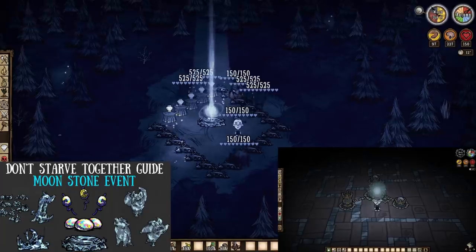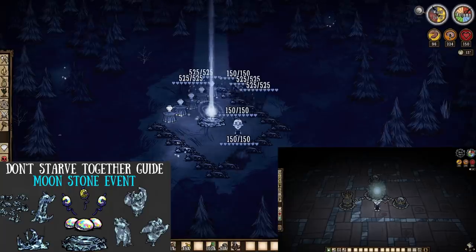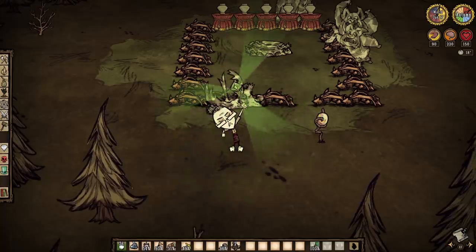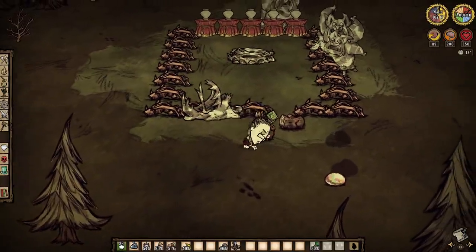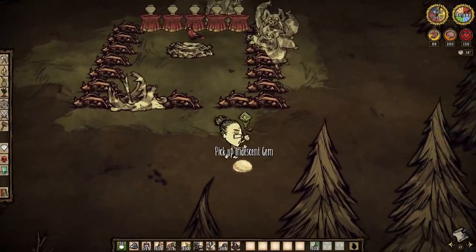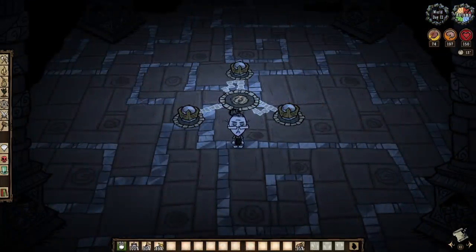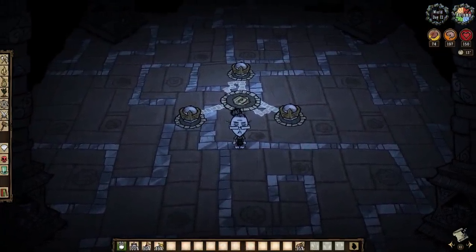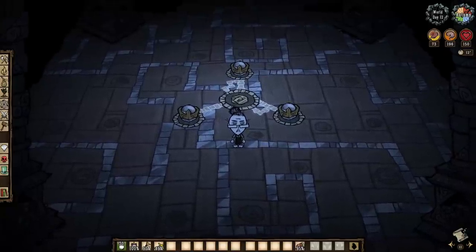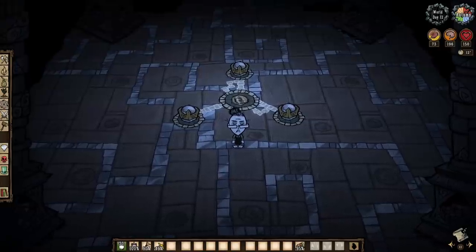Whatever the case — be it Day 11, 31, or beyond — yet another full moon night, this Moonstone event must be completed regardless. Once it is done, you can then proceed to deconstruct the Mooncaller Staff for that very iridescent gem. Then proceed to head back down into the Archives, socket that final gem, activate the Archives, begin the war, and finally have a chance to work towards our ultimate goal.